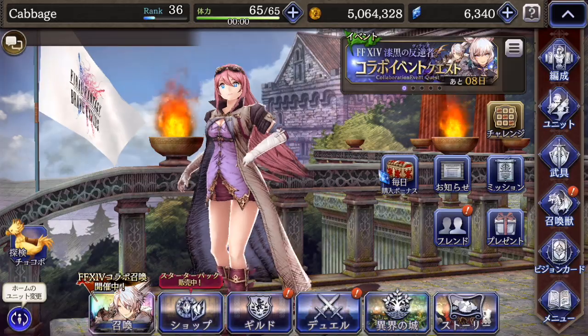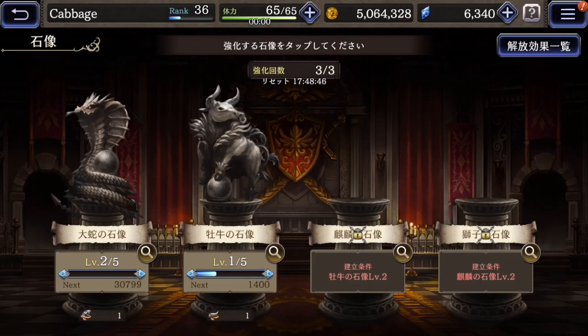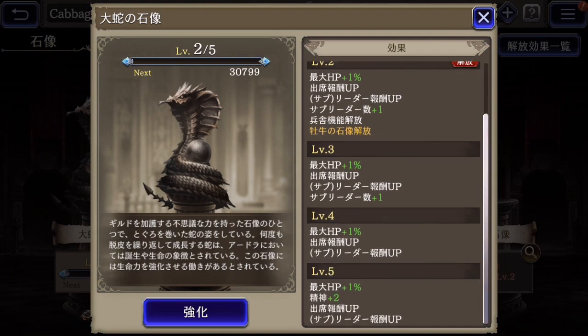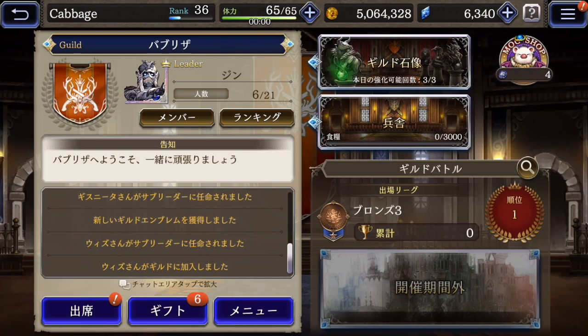I guess we'll go along the bottom here. This is the guild menu. I haven't really been doing this very much, but you can set up statues, give offerings to the statues, raise their levels, and then you get stuff. Not too clear on this — I don't care very much, so I haven't been paying attention to the guilds too much.